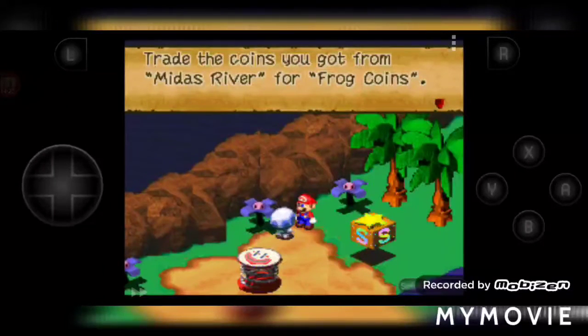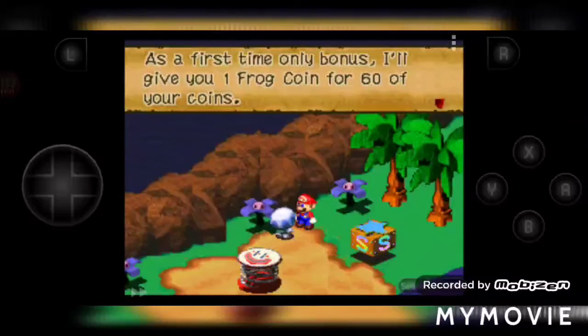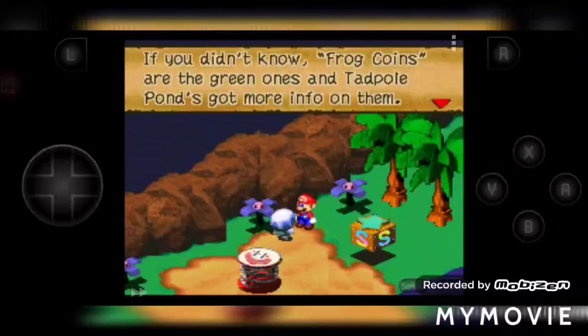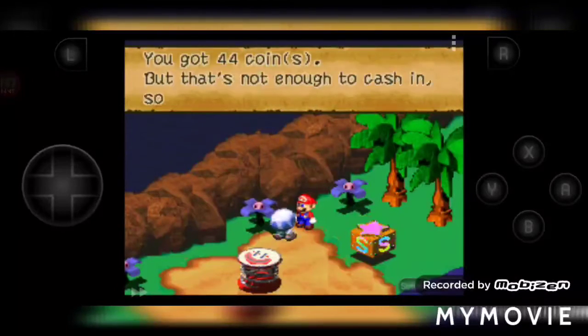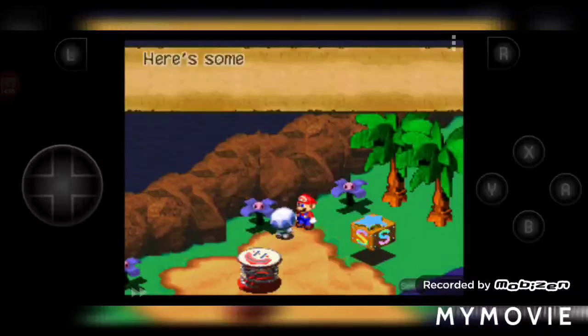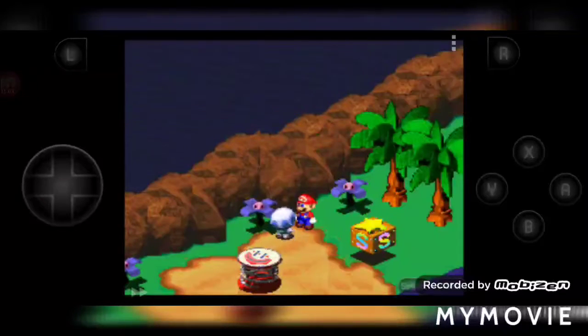If you trade the coins you got from Midas River for frog coins, as a first-try-only bonus I'll give you one frog coin for 60 regular coins. Frog coins are the green ones. You got 44 coins, but that's not enough to cash in, so I'll hold them for you. Come back and try again later. Here's something I picked up for you for good luck — a Nut.